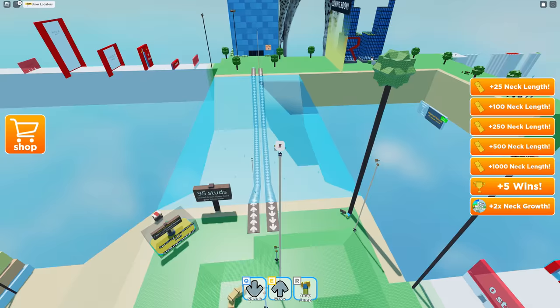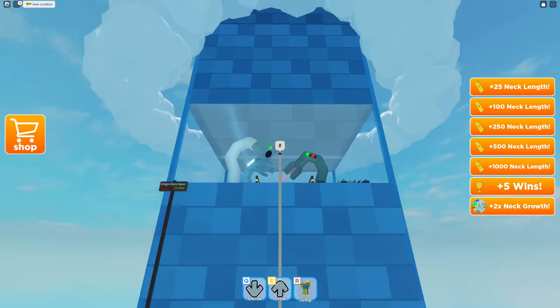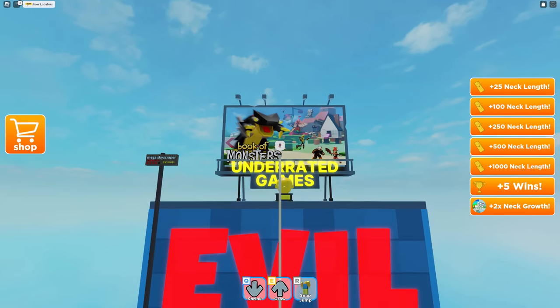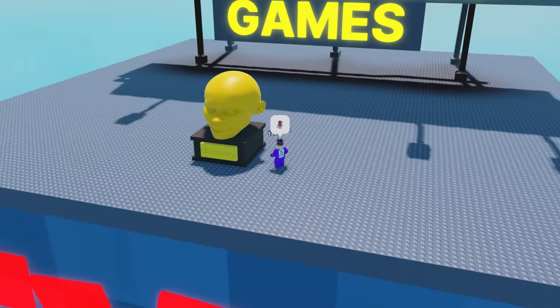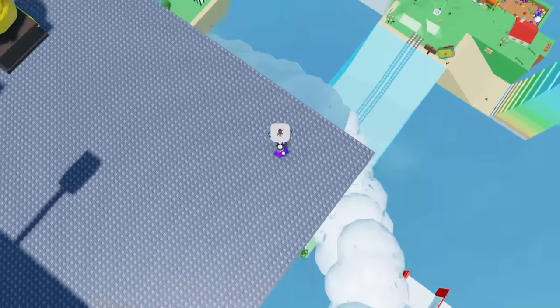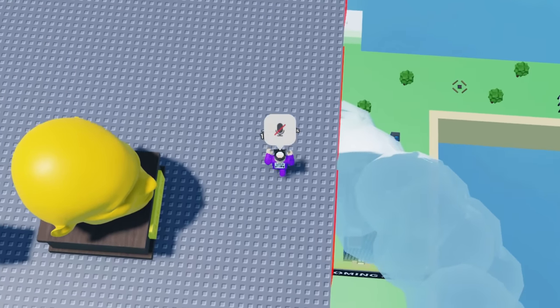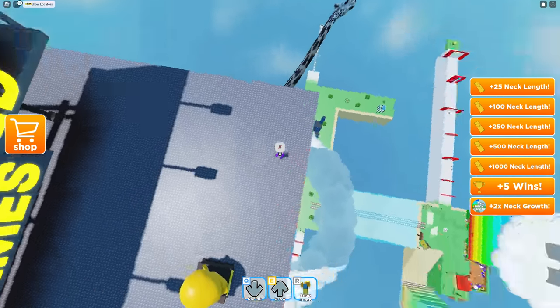Take a screenshot of that - hold on, I'm trying to get a good screenshot. There we go, that's a good screenshot, perfect! Should we be able to get to the top of that tower now? We're at 500, 700, 800 - we made it to the top of the tower, that was easy! Paid to win and everything. I'm not collecting any wins at the moment - just let my head grow.